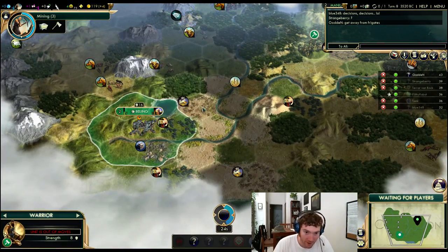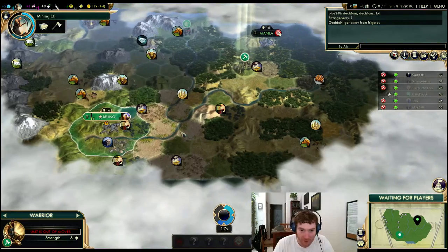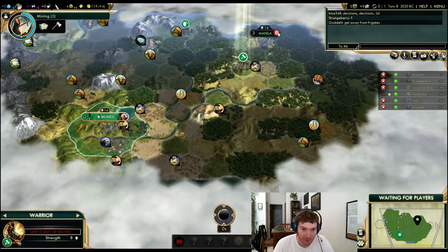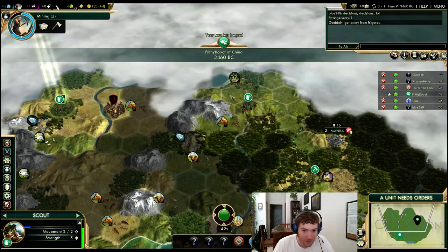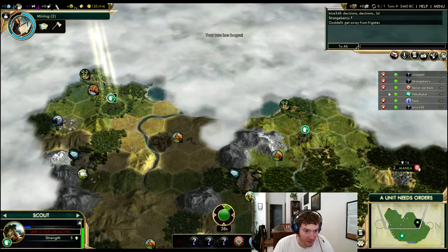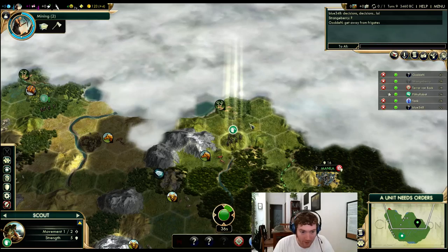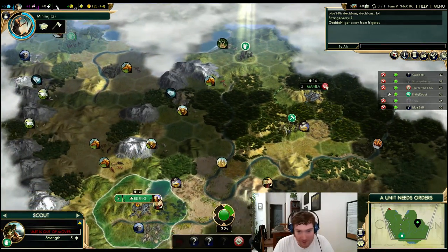I have a lot of Grassland Wine and Incense — Grassland Wine and Floodplain Incense — which means they actually are workable. So rarely do I get actual growth tiles out of Wine and Incense; this is actually kind of cool.